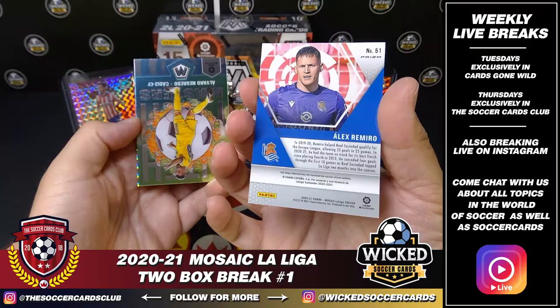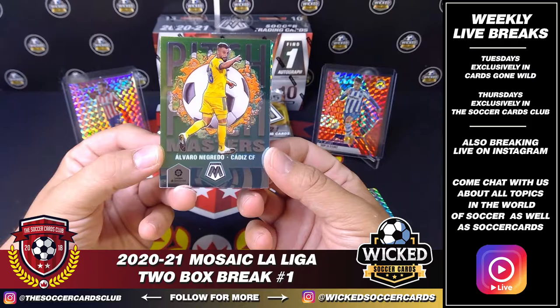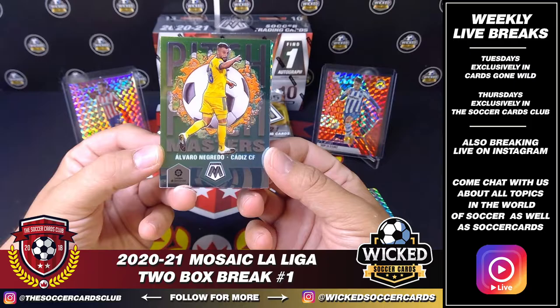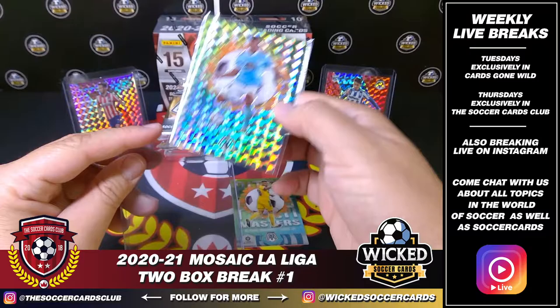Behind him for Sociedad, Alex Romero — the Mosaic parallel, nice one there. And a nice Pitch Masters for Cadiz, Alvaro Negredo. And we have a Pitch Masters Mosaic insert — Celta, Renato Tapia. Nice hit there, going out to Gil Van Nelson, my man out in Belgium.